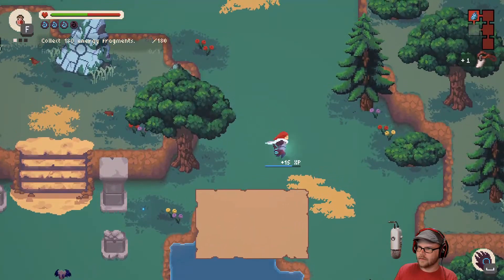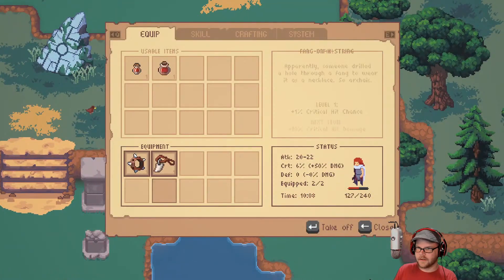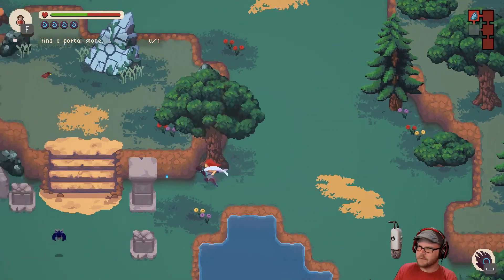Ooh, what are you? Let's take a look. Equip. So it's a fang on a string — apparently someone drilled a hole through a fang to wear as a necklace. So archaic. We get plus one percent crit chance. And that is a spiked bracelet — while its kiss bruises for pleasure, its love always remains unrequited. I don't know what that means, but we got a damage buff.